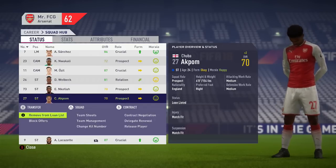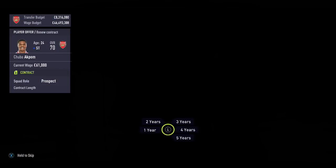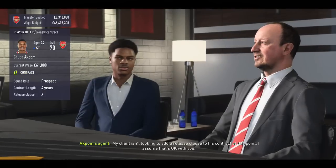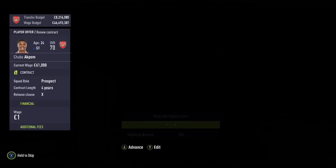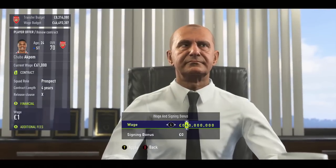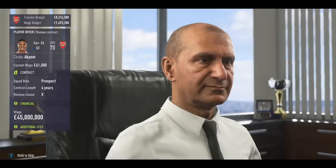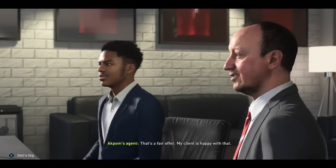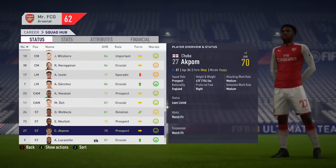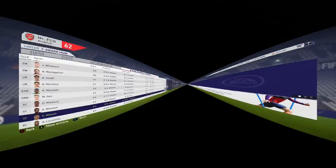Choose any of your players and give him that massive wage. We've chosen Chubka Abcom with a very recognizable agent in Raphael Benitez. We're going to give him 45 million pounds in wages — and I'm sure he'll think it's a fair offer. So there you go, 45 million quid in wages. Have a look at him in his financial screen — 45 million pounds in wages.